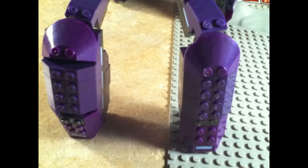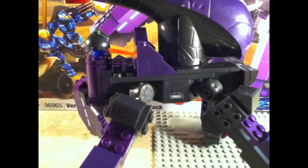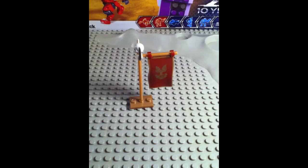The bottom section of the front and back legs are different. On the back there are two energy cores. And last but not least, the red UNSC flag.